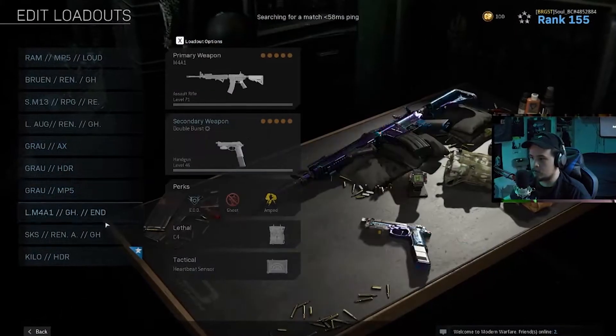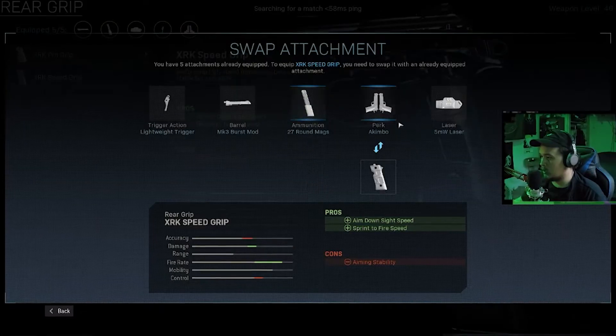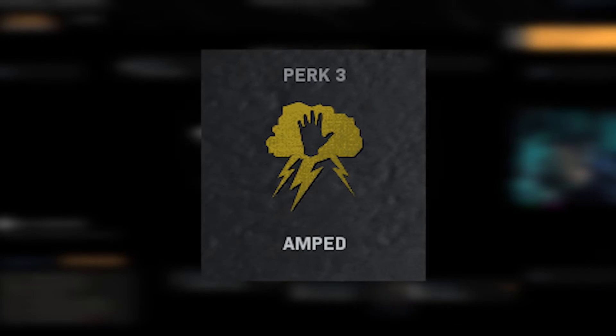The main perks in use for each class will be from the first tier — Cold-Blooded, EOD, and Quick-Fix — which are blue perks. The second tier, which is red, will be Restock and Ghost. The third tier, yellow, will be Amped.